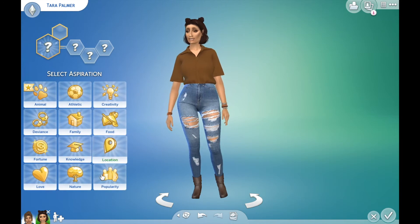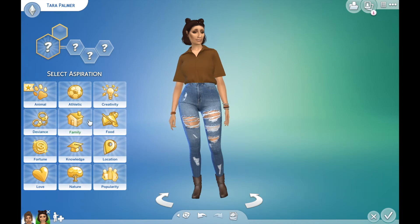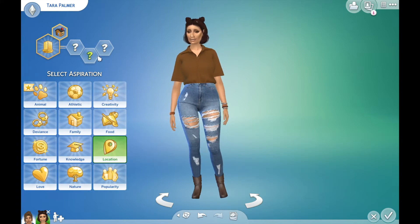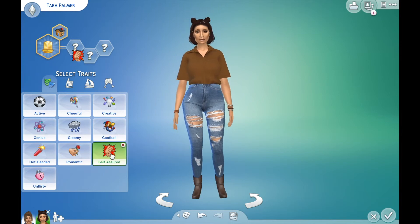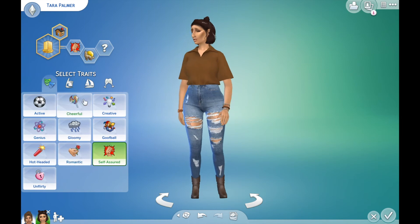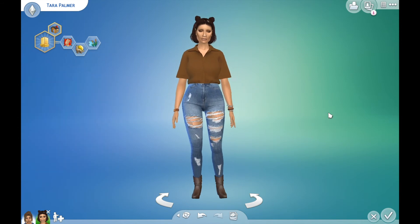I do need to pick aspirations and a trait. She was an independent kid, so maybe as an adult she wants to do something independent-y. I feel like city native is a very independent aspiration - I see people who are in the city as very do-it-themselves kind of people. Like they go scouting for their favorite restaurant by themselves and they're in an apartment they rent with people they don't maybe know so well. To me, that's a very independent aspiration. And for traits I'm going to give her self-assured, because that goes hand in hand with independent - plus I really like to overuse self-assured. A loner? And maybe she also loves the outdoors - if she's a city native, maybe she's spending a lot of time outside, walking around the city.